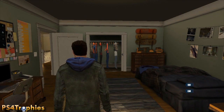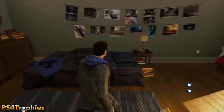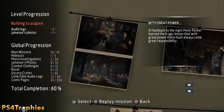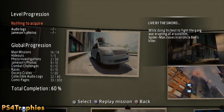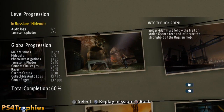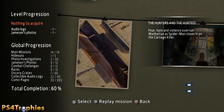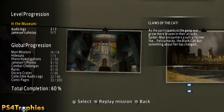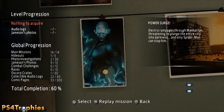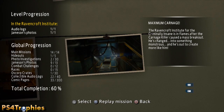Hey guys, it's PS4 Trophies and my name is Brian. I'm showing you all the collectibles in the story levels in The Amazing Spider-Man 2. You can see which levels have collectibles on the replay mission screen - the first three don't have anything, only the fourth, sixth, seventh, ninth, tenth, eleventh, and fourteenth missions. I'm not showing free roam collectibles because there are three to four hundred of them, but I'll touch on the free roam aspect toward the end.